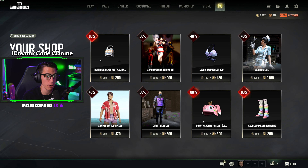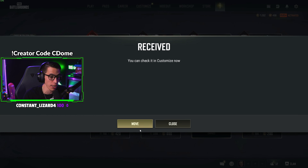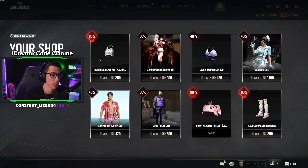Bunny academy helmet - I feel like if you're a sweaty player you have to have a bunny helmet these days. Anytime you come across a player with a wiggle, they all have bunny helmets or the sheep dog one. Cuddle punk leg warmers - it puts little bows on top of my pants. I think I'll get the helmet - it's 200 G Coin and I've got 200 free G Coin, might as well.